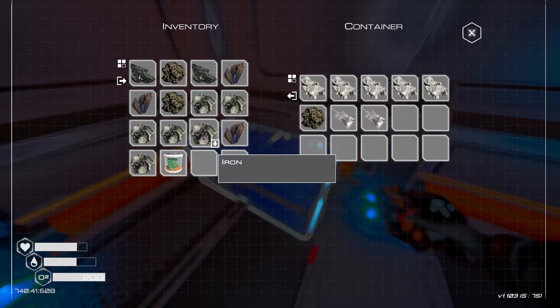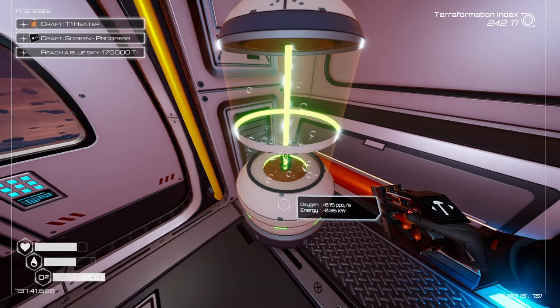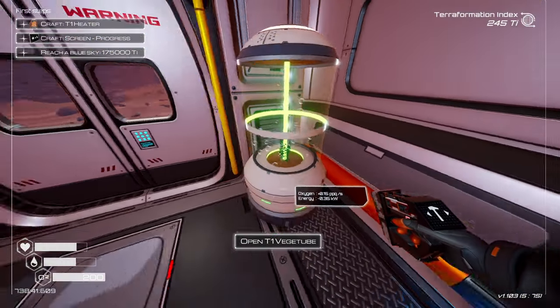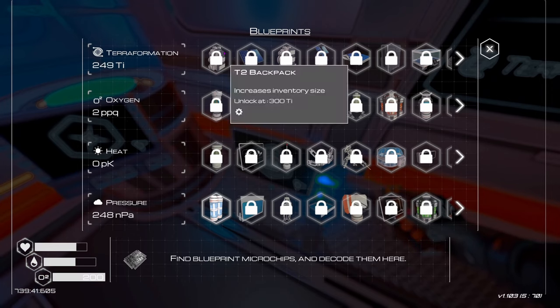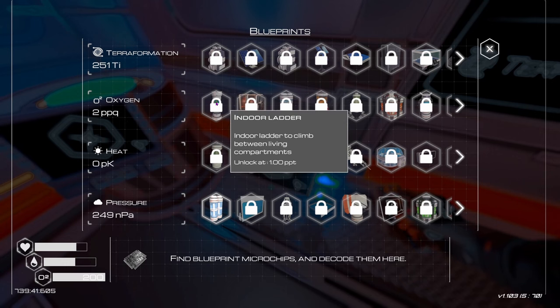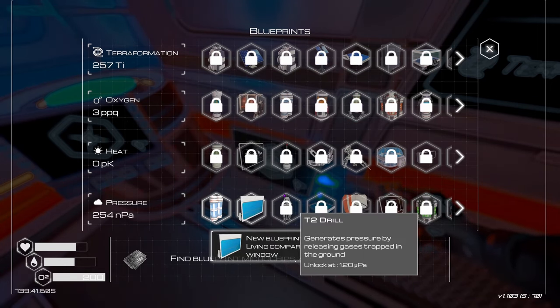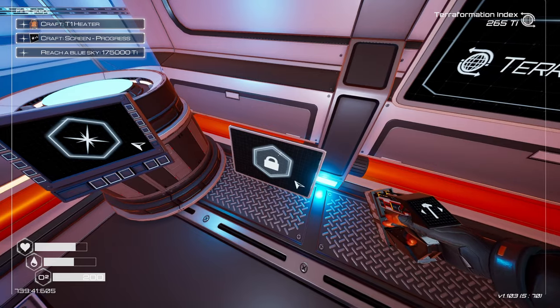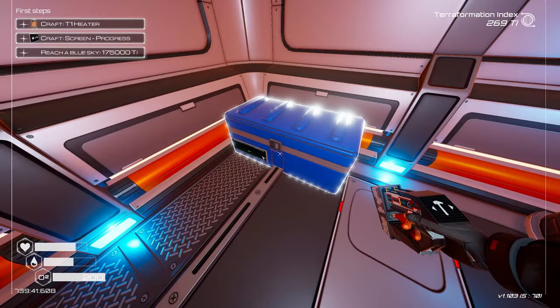I'll put some food in there so I don't starve to death, then put the seed in the veggie tube to generate food. Let's check unlocks — solar panel, indoor ladder, veggie tube unlock at 300 TI. Oh we just got a window, oxygen tank compartment, window. We're almost at 300 TI — what else can we build? A heater maybe.